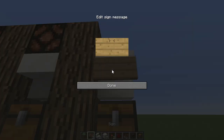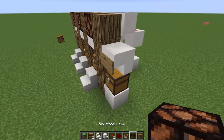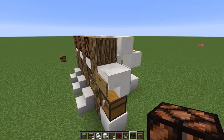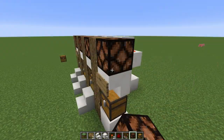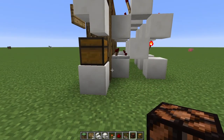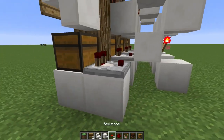with a stair above it and a sign saying whose chest it is. The stair above it can actually be any block that is transparent so that you can open the chest — that could be a stair, a slab, or glass. Now put your redstone lamp on top of that transparent block.